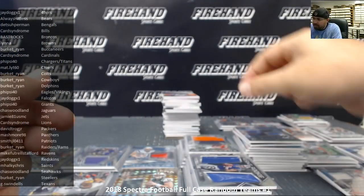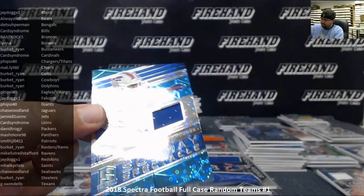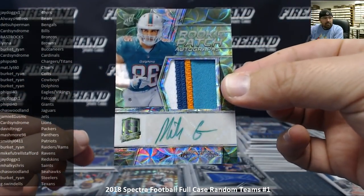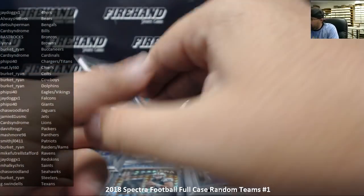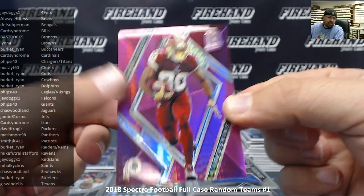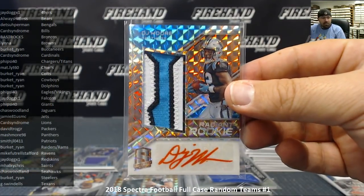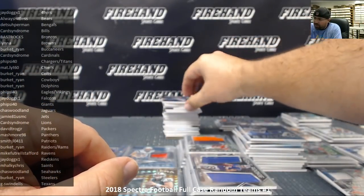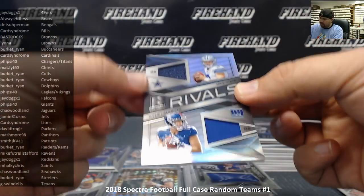Josh Allen rising rookies dual jersey to 199 for the Buffalo Bills — Bills going to Card Syndrome. Jerry Hughes to 99 Sunday Spectacle neon blue jersey for the Bills — Card Syndrome. Mike Gesicki rookie patch autograph neon green for the Miami Dolphins, serial number 59 of 60 — Dolphins going to Ryan Burkett. Jameson Crowder neon pink numbered to 20 for the Washington Redskins — J-Dog. DJ Moore was the big hit for the Panthers so far — serial number 1 out of 5, that radiant rookie orange. Rivals jersey numbered to 199 between the Cowboys and Giants — Mike White and Kyle Atleta — Ryan Burkett and Fisi 40 — going to a random draw at the end of the break.